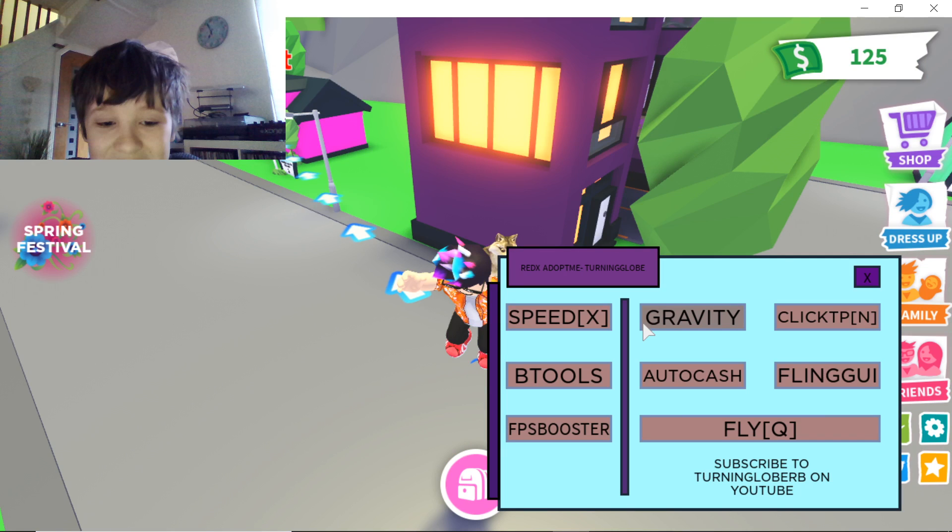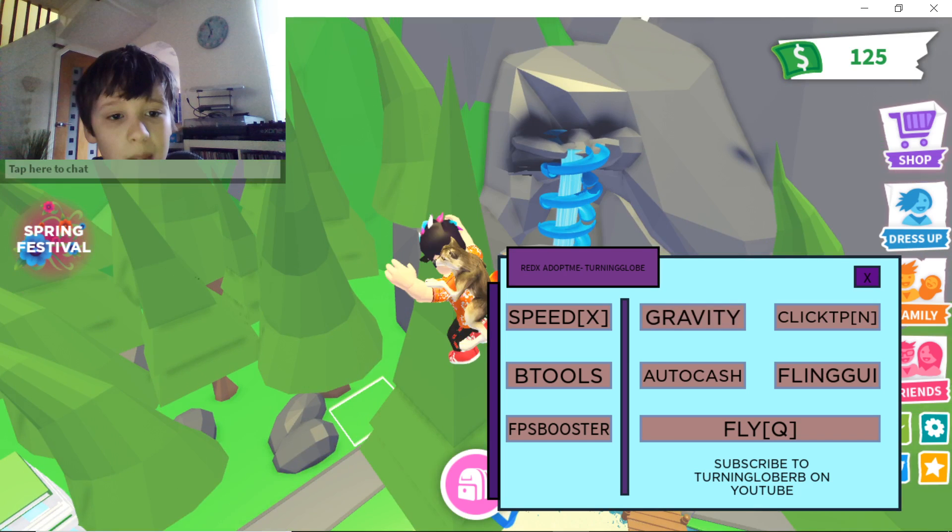It's like the best one. Let's press auto cash and see what it does. It's not doing anything. Let's get beetles — oh we can't. We can't have a flying GUI either.